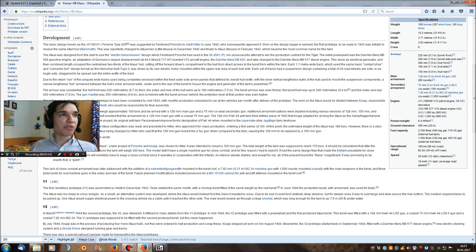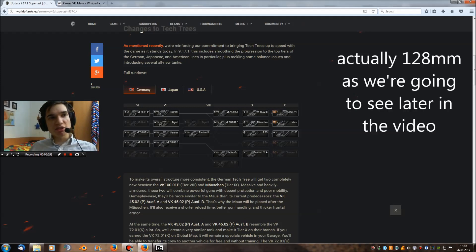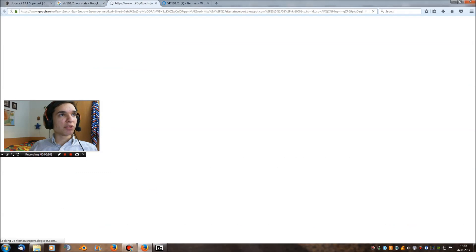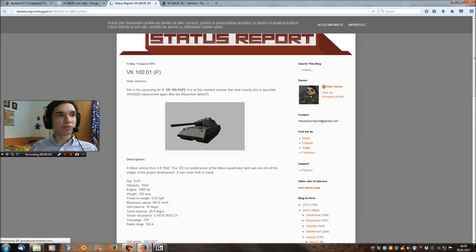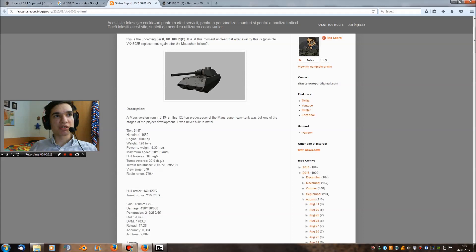So this was the first blueprint of the Maus that was ever created. I believed the VK was going to have a 150mm gun even though it leads to the Maus which only has a 128mm, with really bad penetration around 210mm and high damage of 750 but bad rate of fire. However, looking at Rita's Status Report, you can find all the provisional stats — not complete but showing a lot of health points: 1650.